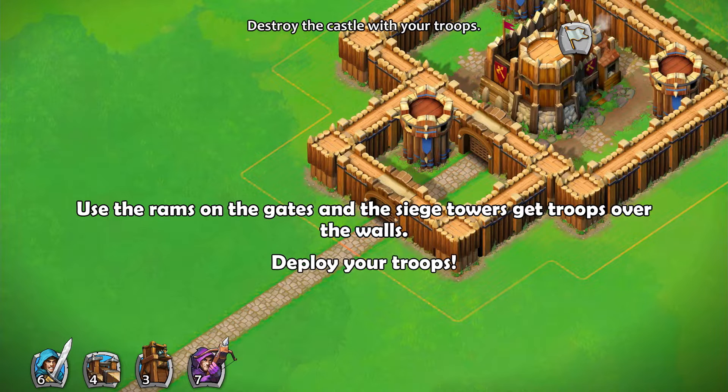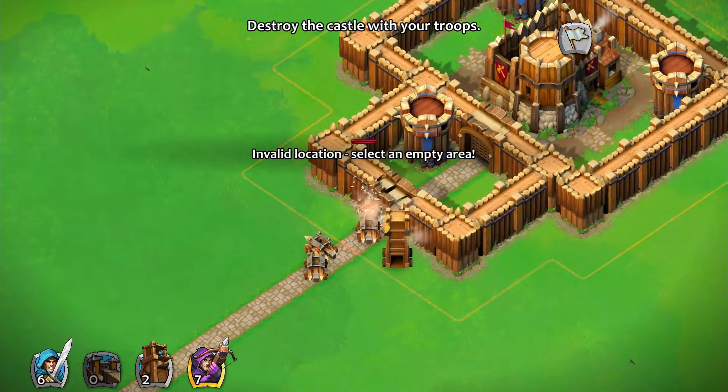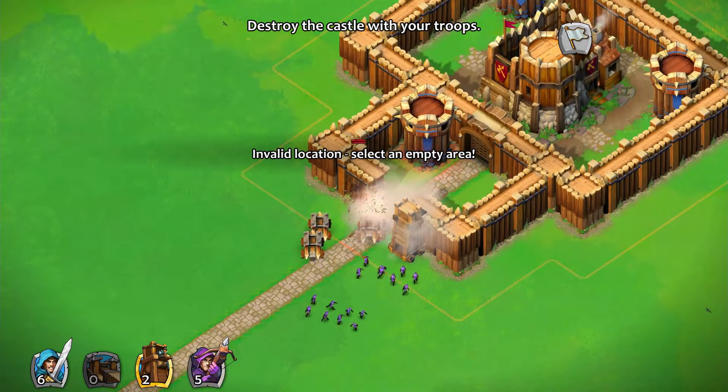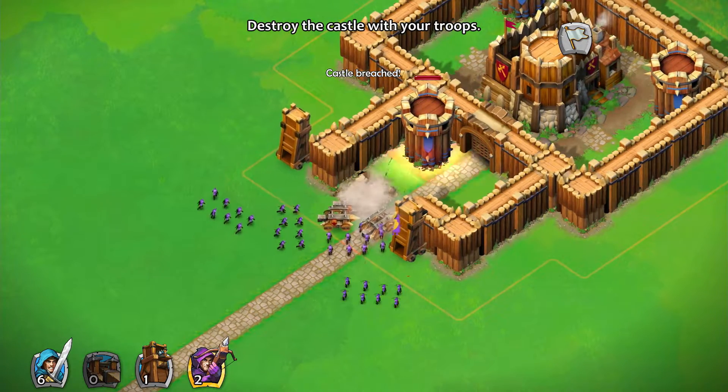The siege towers now function as de facto ladders that everyone can use. Use the ramps on the gates and the siege towers to get troops over the walls. Deploy your troops — time to deploy the rams and siege towers. Castle breach — excitement!